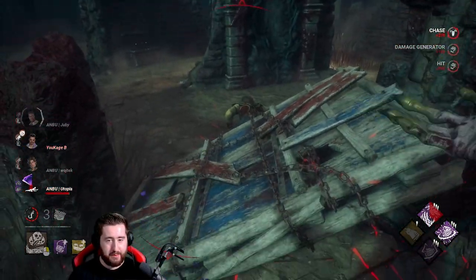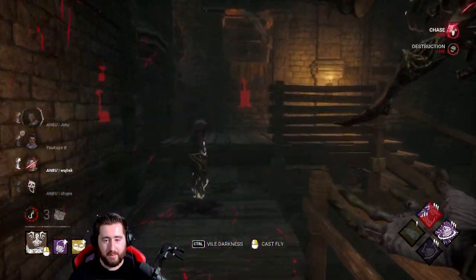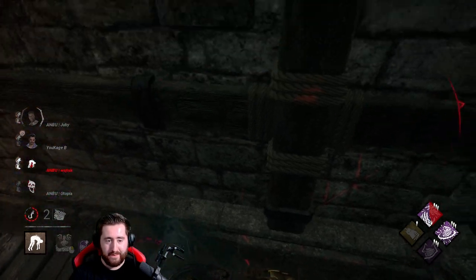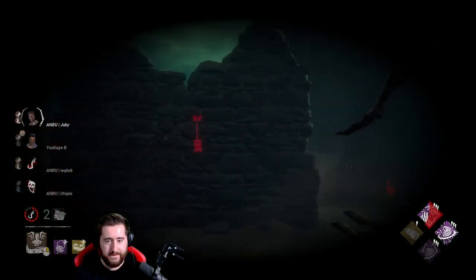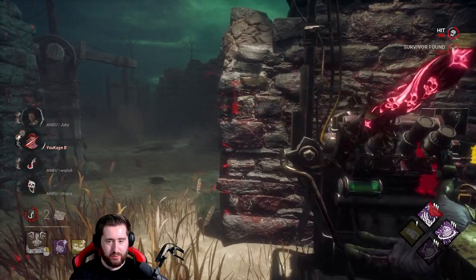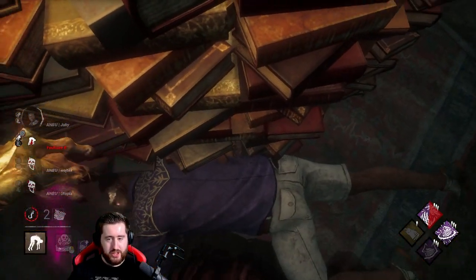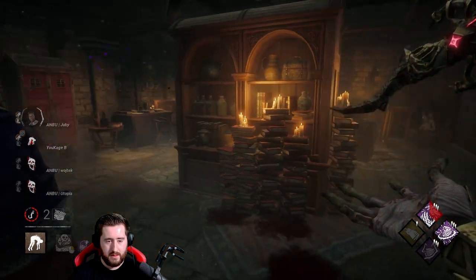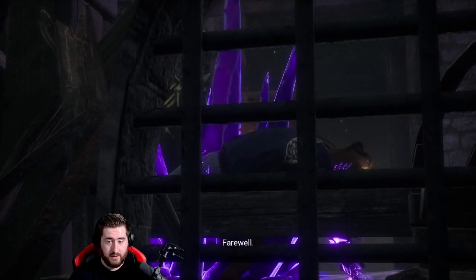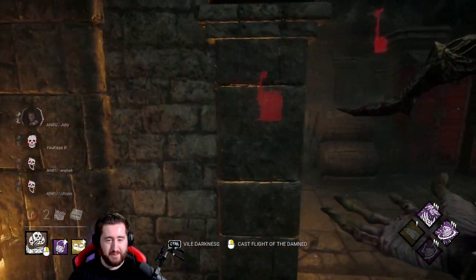I'm very surprised that actually let me get that down. You can't go anywhere from there. There is actually another pallet down there but it doesn't really help him out that much. Are you even the guy that walked through that portal? I might genuinely — recover artifact. Oh shit, he can mori people base kit!